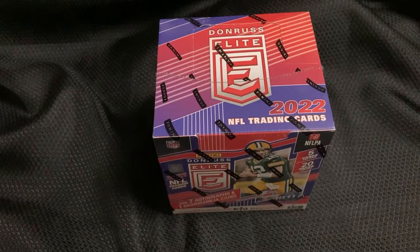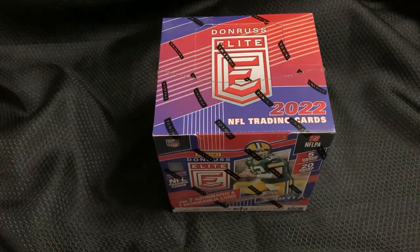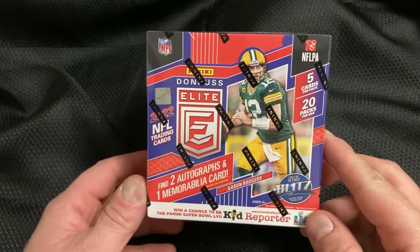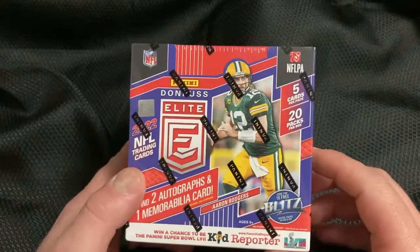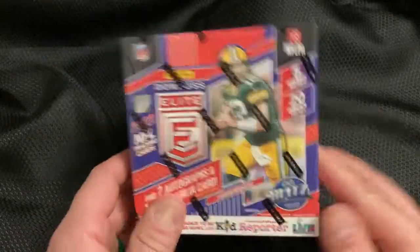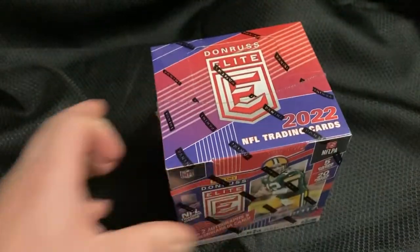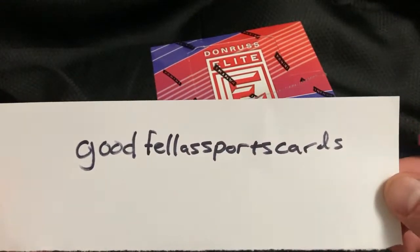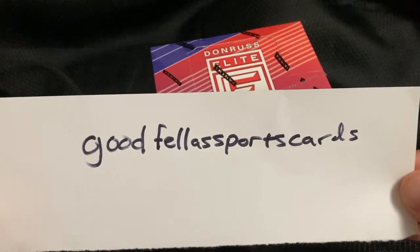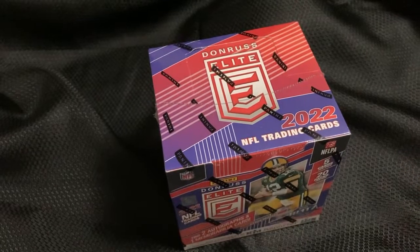Welcome everybody to Quick Rips with Derek, where we open product in 10 minutes or less. Today I have a guest with me, my wife Jen. So she's going to help open since we got a bigger one today. We got Donruss Elite 2021-22, 5 cards per pack, 20 packs per box. We're looking for those autographs and those memorabilia cards. I won this on auction on eBay from Goodfellas Sports Cards — good person to buy from, got it to me quick, would recommend. All right, let's rip into this and let's see what we get.